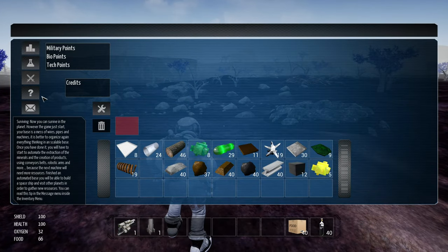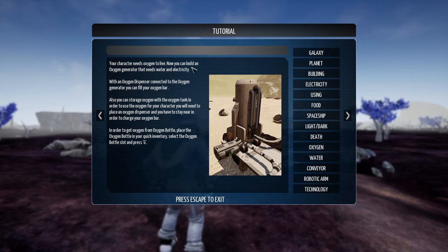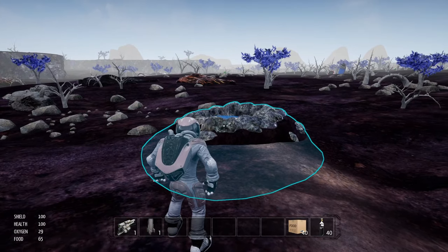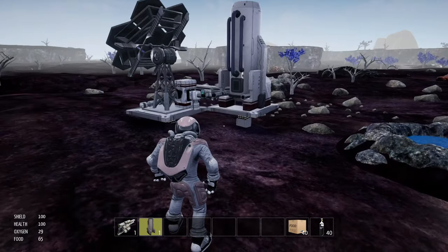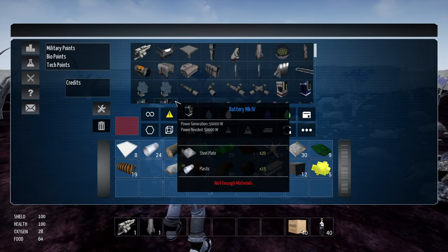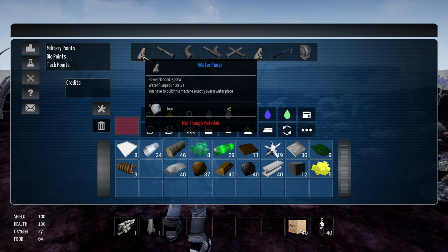Let's look at the help and look at oxygen real quick. Your character needs oxygen to live — now you can build an oxygen generator. Deep water pump: this machine doesn't need a water spot to pump water. But this one — you have to build this machine exactly over a water place. Let's grab that and put it on the hotbar. We don't have the resources — I need more iron. Looks like I blew through my iron by making mistakes. Go find an iron deposit.